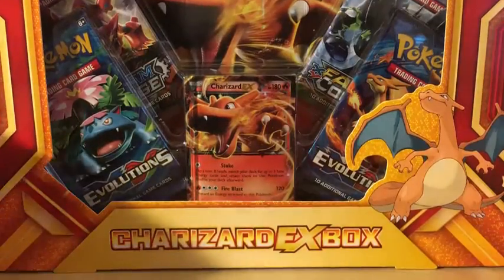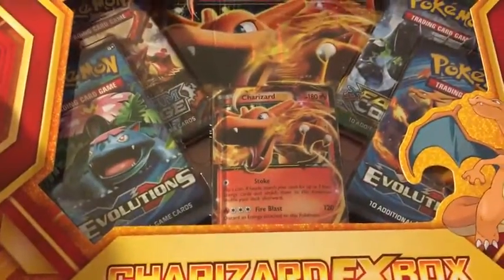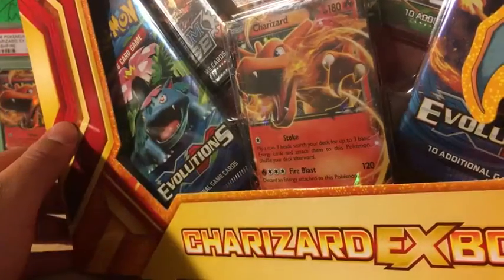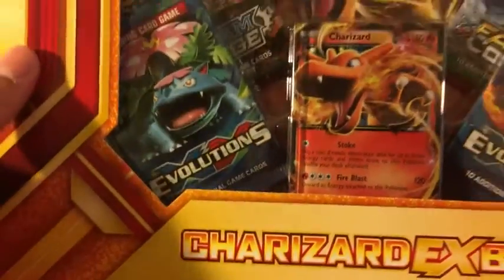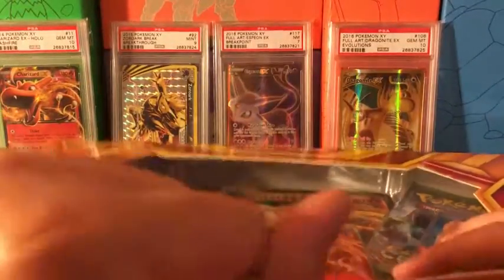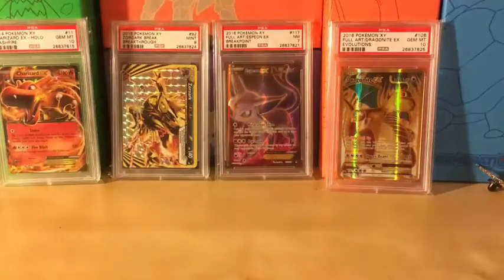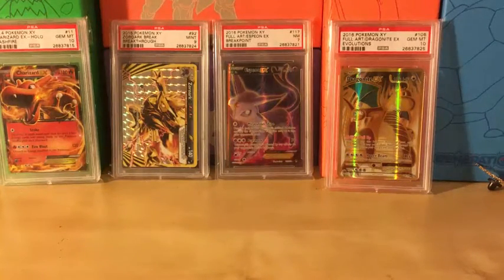Welcome everyone back to another video. We are opening up a Charizard EX box today, hopefully we can get some good pulls. The main reason I picked this up is because you can finally see a Charizard. It looks a little loose on one side, so this one may be easier to pop out. Without further ado, let's get this Charizard EX box open — and there we go, we got it.